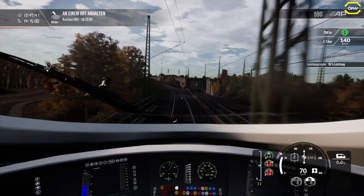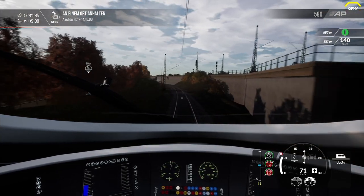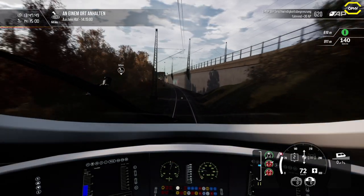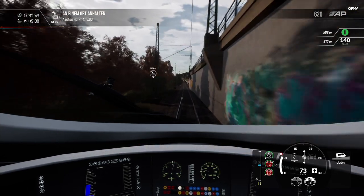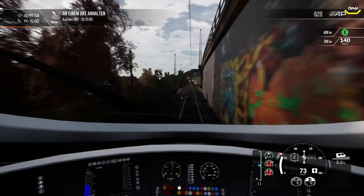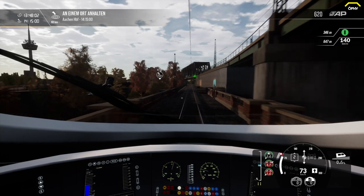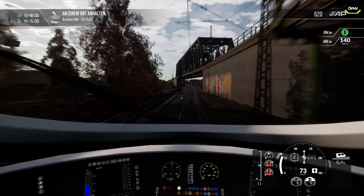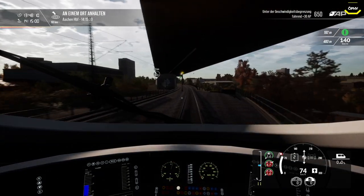We can do everything here — drive with PZB, drive with SIFA. All the content you bought for Trains and World 2020 you can use in Trains and World 2. I tested this specifically. However, it does not work quite like on Steam where everything is downloaded automatically. You have to go to the PlayStation Store — and probably Xbox as well — and download it again for free.